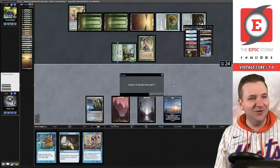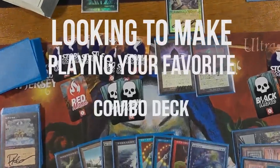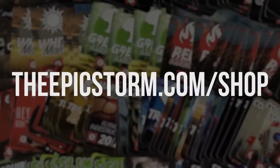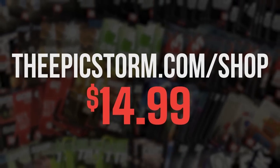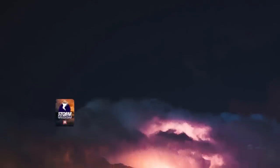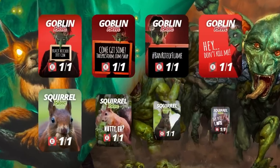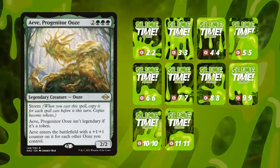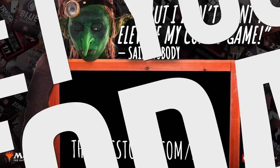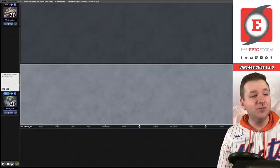That was wild — absolutely wild. Match three coming up. Looking to make playing your favorite combo deck much easier? Look no further than the Epic Storm mini token combo pack, available at the epicstorm.com shop for $14.99. This combo token pack comes with 84 double-sided tokens including classic storm and mana tokens as well as fan favorites such as Goblins, Squirrels, and Slime. We've expanded this token pack to cover a variety of formats with new tokens. Stop by the epicstorm.com shop and make an easy decision to elevate your combo game.